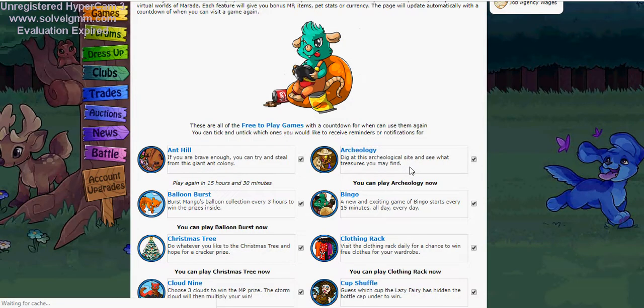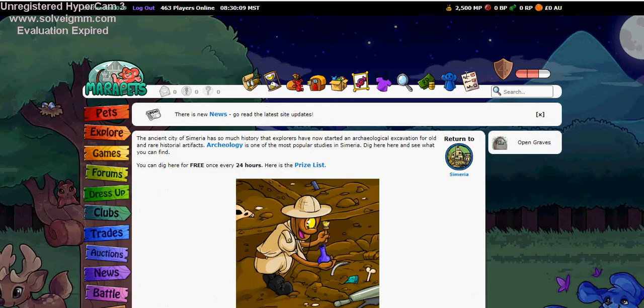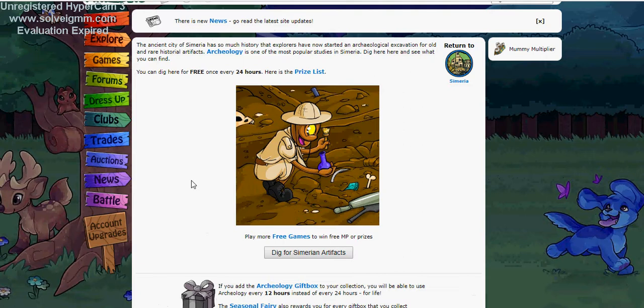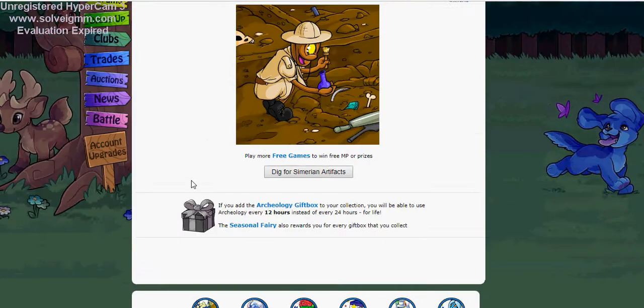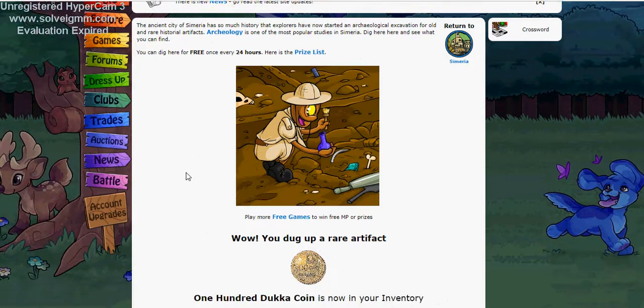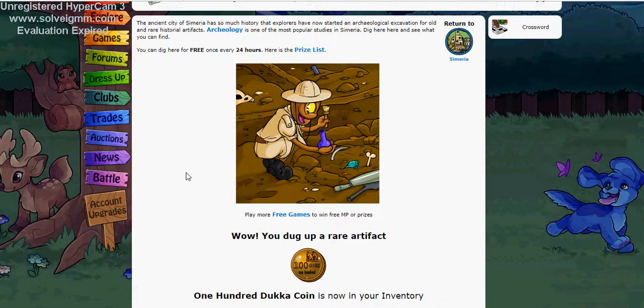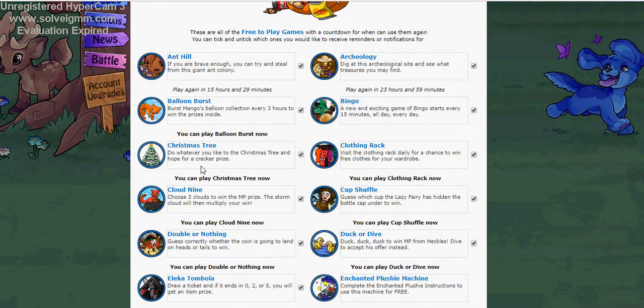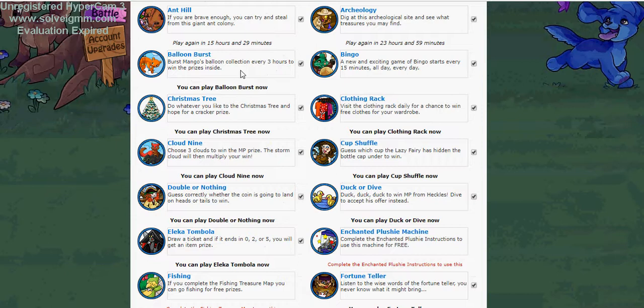The free games are not a bad way to earn items, free money, and all this other good stuff. Sometimes we win prizes or Mara Points and sometimes we don't — that's MP. Dig for Cimmerian artifacts? Like I said, I don't know all these conversations. We dug up a rare artifact — 100 duck coins. Those, I think, can be exchanged for other coins or maybe items. If you play MaraPets and need another friend, you're always welcome to add me. I only have a couple of friends and I'm not even sure how often they play.